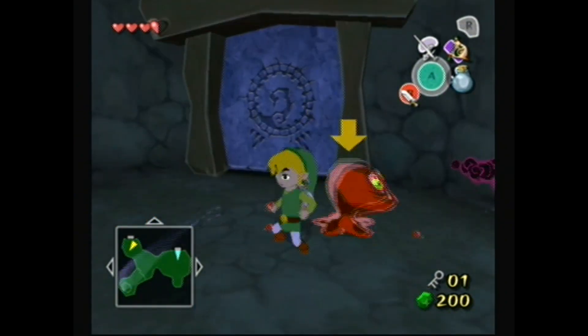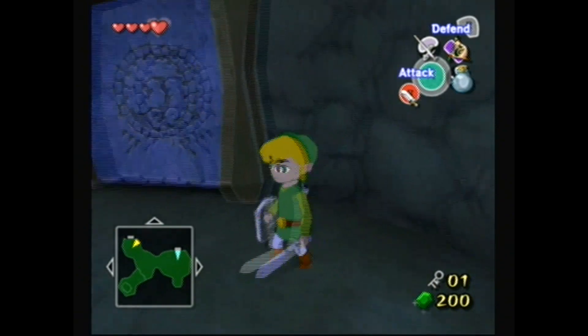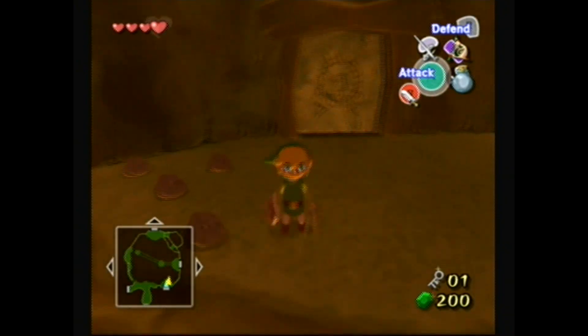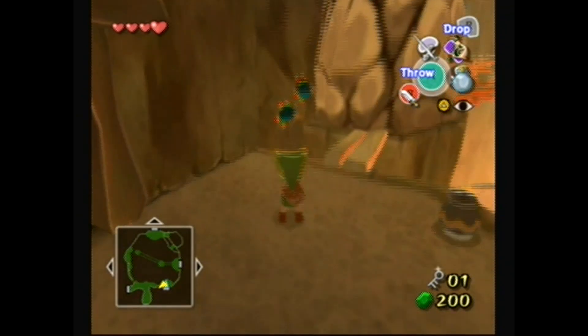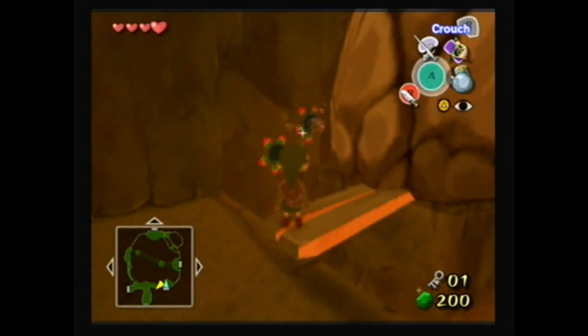This melee weapon is slow and unwieldy, but it's kind of cool how this game allows you to take other enemies' weapons to use temporarily. That will be revisited in Skyward Sword and then of course Breath of the Wild — every weapon is a thing. Alright, this one is kind of hard.